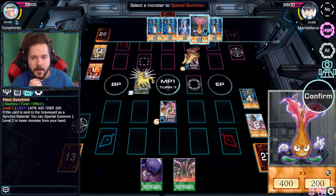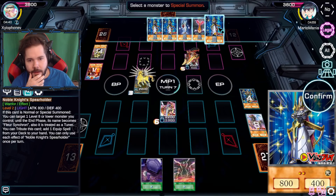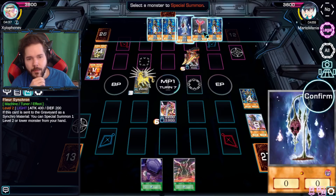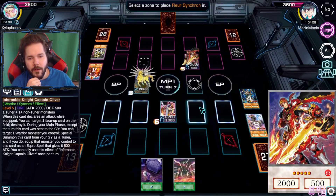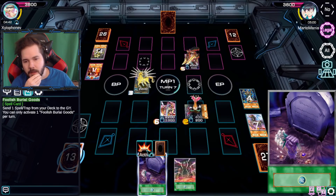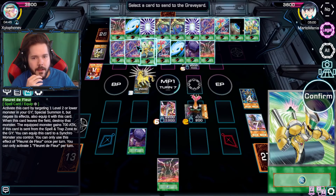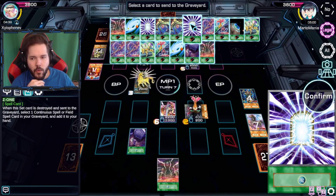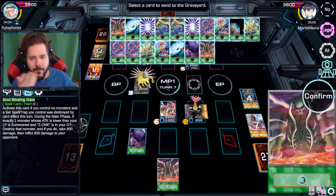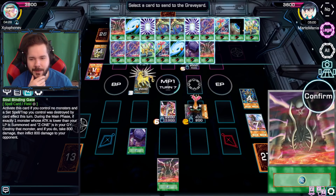Then Mina goes off, special summons. Is there anyone that's particularly advantageous here? Not really. Be cool if I could make a Necrofleur play but so be it - we'll just get the Fleur Synchron because might as well. We'll hit up Foolish Burial Goods right here. So how does this whole thing work again? If I send Zone to the graveyard... I have the Soulbinding Gate in my hand.